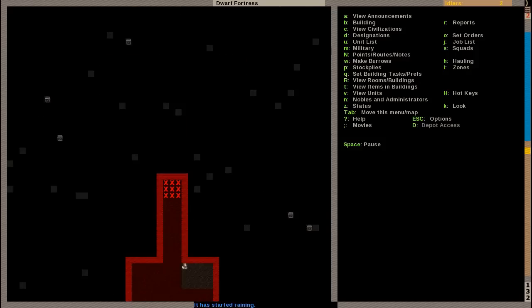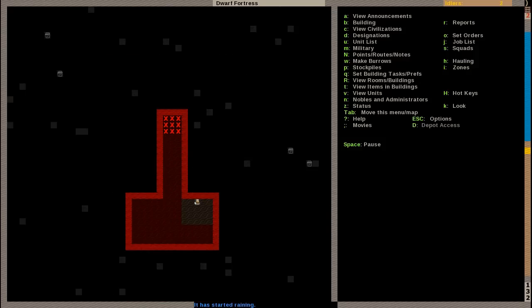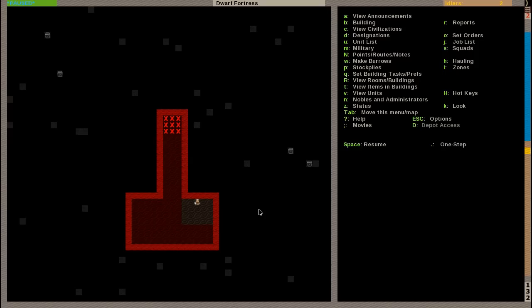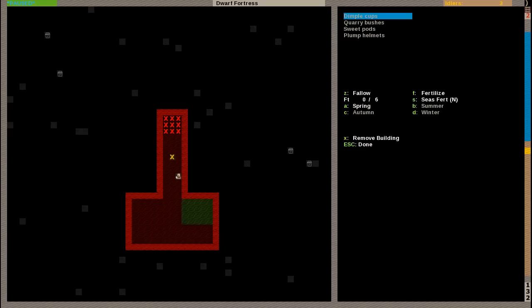And we go check on the farm. Our farmer is already here. If we press V, we can check on this unit. We see he is actually an armorer. But this is because he has the most skill in armor smelting or armor making. So he runs away.